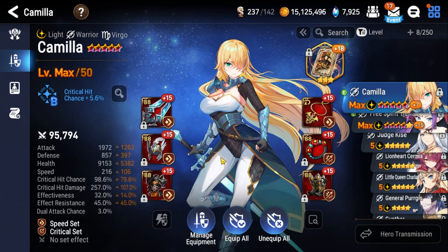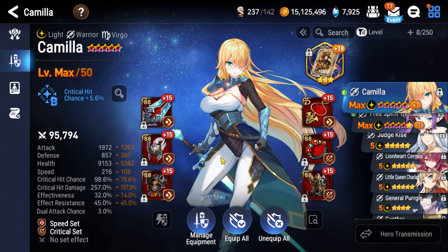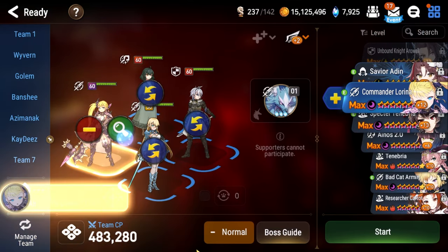Kitty Clarissa is an insanely good Abyss hero from this point onward. If you have her, you can invest in her and use her over Camilla in almost every single run through Abyss 120. But for those who don't have her, Camilla is your next best option. You almost assuredly will need to play either Camilla or Kitty Clarissa — pick one, there is not really a substitute.